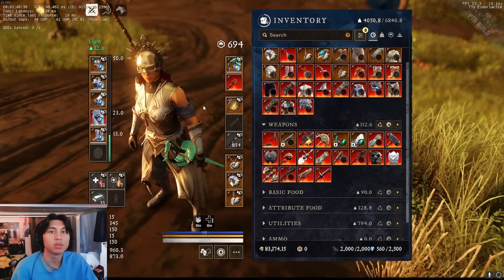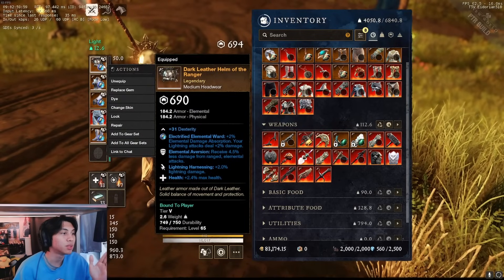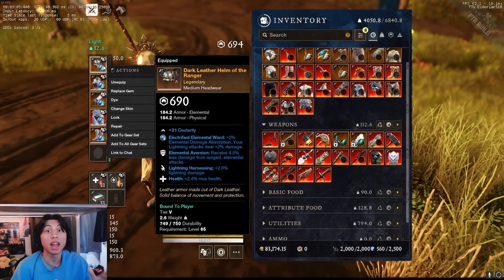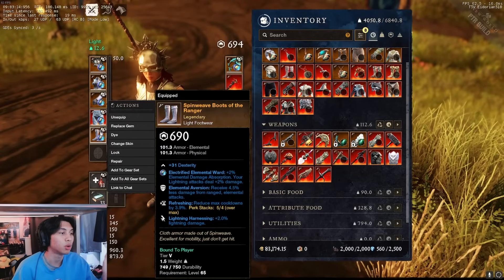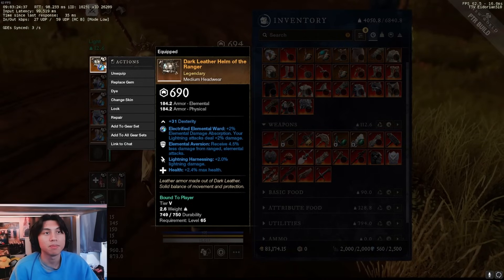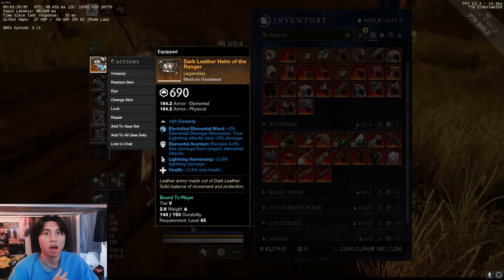What else counts towards the 50% Empower cap besides weapon passives? First, look at Armor. An Electrified Elemental Ward increases Lightning damage by 2%, and that Rune Glass and all other Elemental Rune Glasses count towards your Empower. However, the ranged damage and melee damage perks — the flat 1% range and 1% melee damage ones — do not count towards the Empower cap.